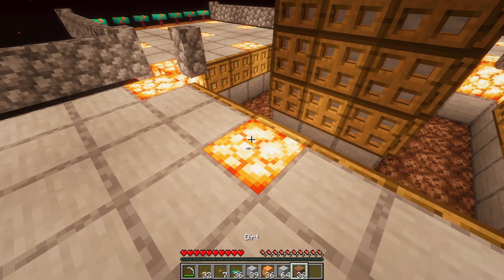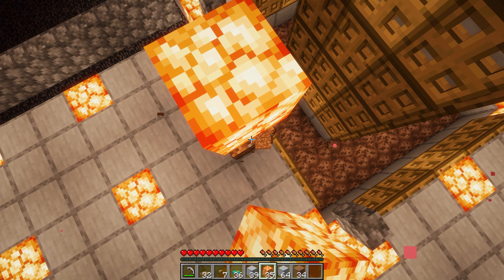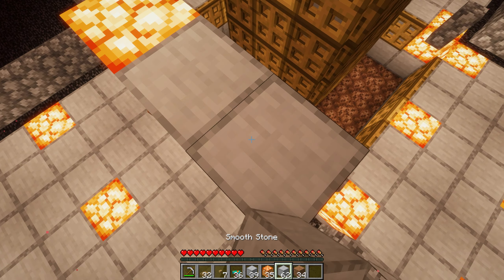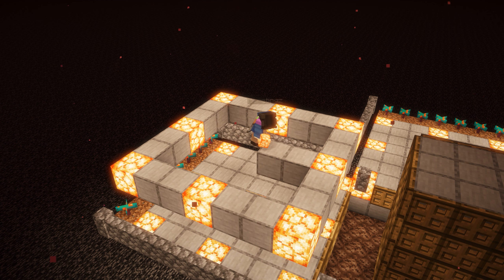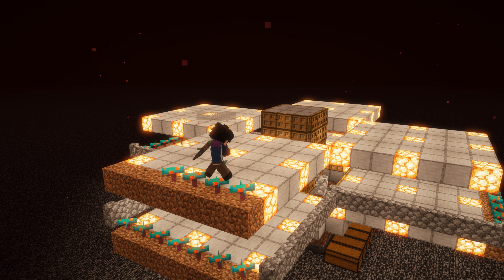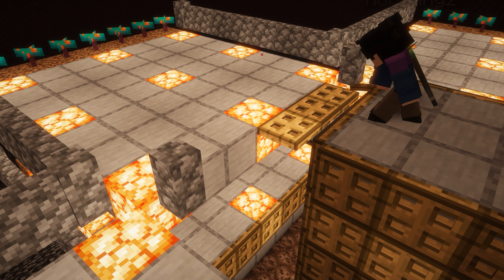Then, build up two blocks and build the same platform two blocks above the previous. Make the 7x7 shroom light squares, place dirt and fungi, add the walls, and add the trapdoors.